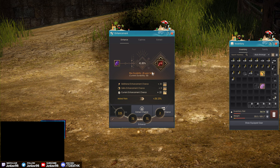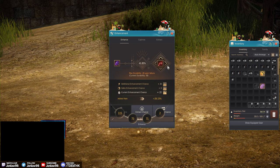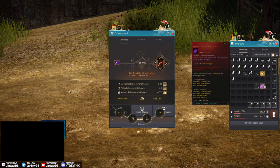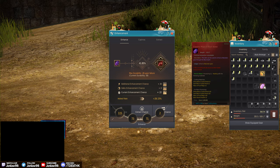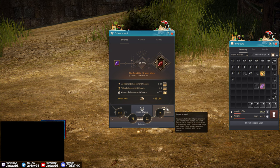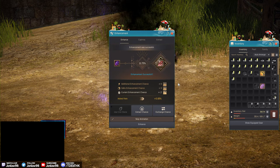Now everything costs 20 durability, which makes everything a lot more expensive. Basically one click is about 60 million plus the concentrated stone — to make one is basically a sharp, hard, and massive pure magic. Roughly about 64 million per click to give you an idea. Thank god we one-tapped it.